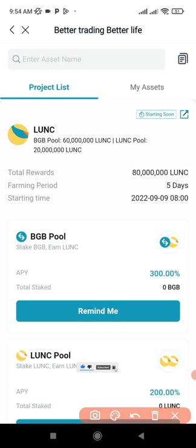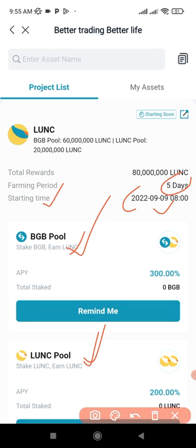Once you click on the launch pool it opens up. You can see the one that will be starting — the starting time is on the 9th, so this will be starting on the 9th. You need to participate and it's going to last for five days. The way the launch pool works is you stake the BGB token, which is the native token of the BitGuard exchange, or you stake your LUNA Classic. I have some LUNA Classic sitting in my Binance not doing anything, so I'm going to transfer it here and stake it for five days. You don't have anything to lose — all staked tokens will be returned to you at the end.